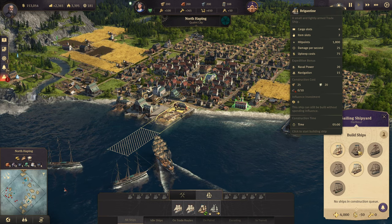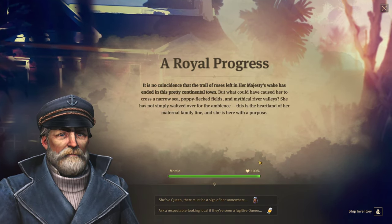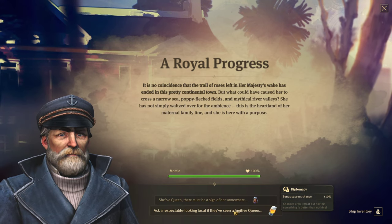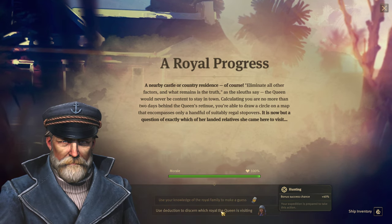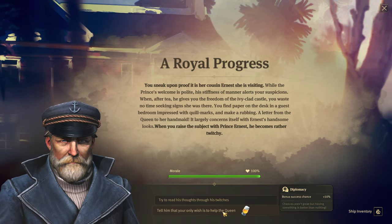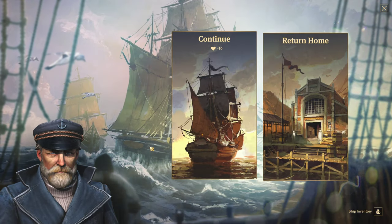The other thing we did is we built a Brigantine, which is a ship that comes from Ahmaud, and we have sent it off to start the Sunken Treasures expedition. A Royal Progress quest: it is no coincidence that the Trail of Roses left in Her Majesty's wake has ended in this pretty continental town. There must be a sign of her somewhere — a nearby castle or country residence. We use deduction to discern which Royal the Queen is visiting. You sneak up on proof it is her cousin Ernest. Let's talk to him and say we want to help the Queen, and he has agreed. There is to be a Masked Ball at Monogoski — you'll find her there.